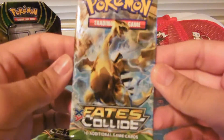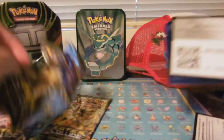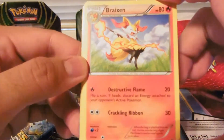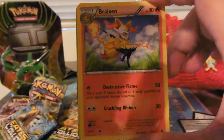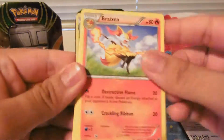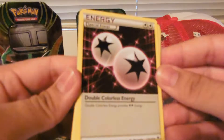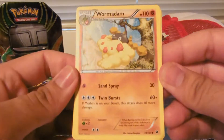Okay, let's move on to the Lugia Break pack. There's the code card. We've got special energy — Double Colorless. We've got fighting type Wormadam.